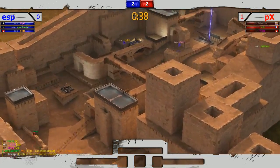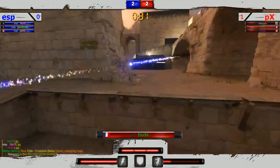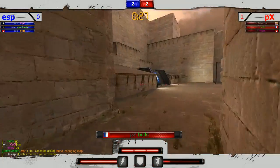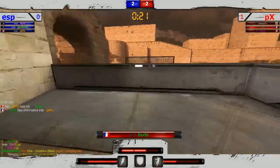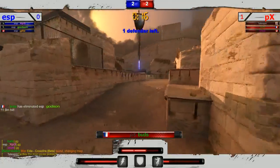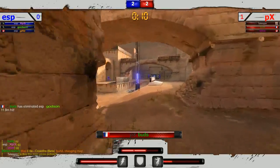Buds gonna be on offense now, trying to give his team the lead. Buds rotating way to the left side, kind of in the middle. Gills is not on that rail pad and won't have an angle on him. Rotating back, not able to get that pick off on XP3. XP3 giving a little bit of pre-fire to corral Buds and slow his movement. But Buds gets in and gets a hit there — unfortunately trades.